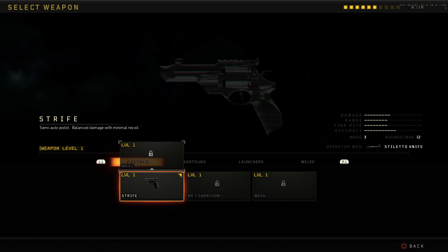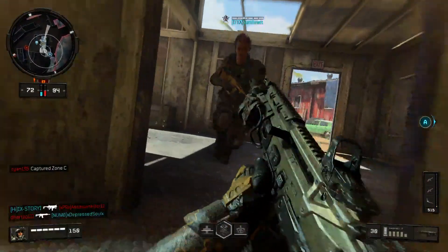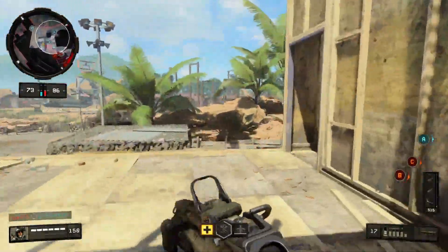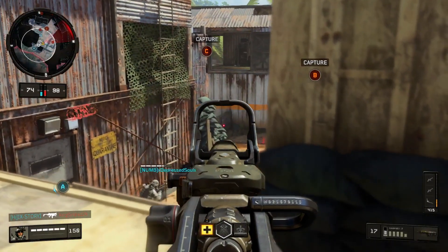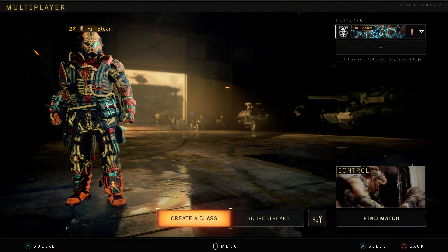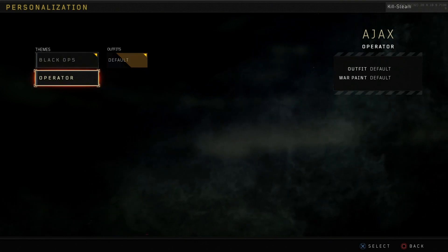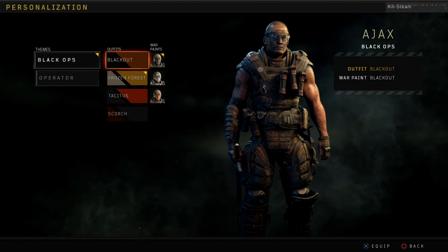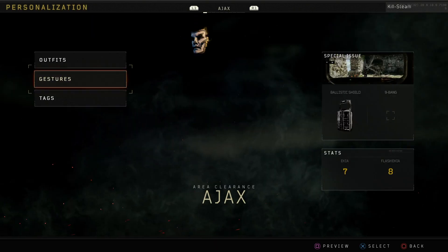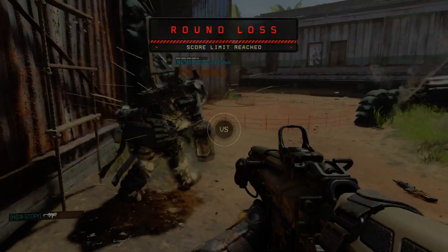Okay, so the final tip is customizing your characters — your specialists — inside of multiplayer. A lot of people have no clue how to do this because of the confusing UI. The way you do it: hit the Options button on your controller, go to Personalization, and you'll see all your characters. From there you can customize your outfits, gestures, spray paint, and more. There are free customization items available too. I've seen so many people struggling with this, so hopefully that clears it up.